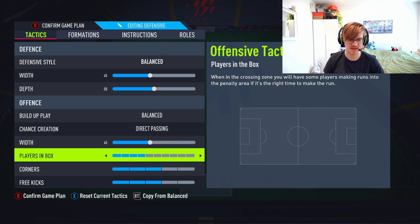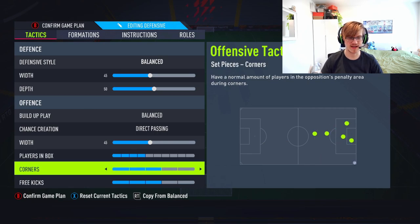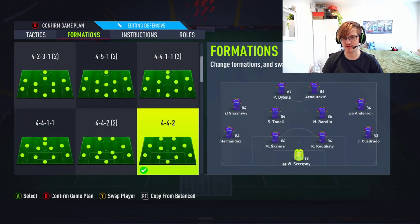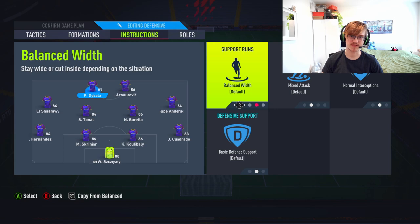Players in the box, guys — we're going to have it on 4, because we don't want to get countered. 1 on corners, 1 on free kicks, because we don't want to get countered. And also there's a corner glitch, so we're obviously going to have to play up to that.